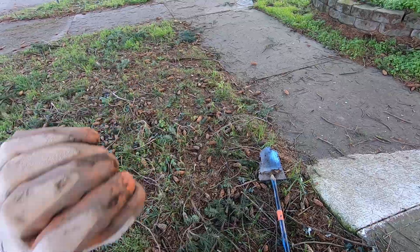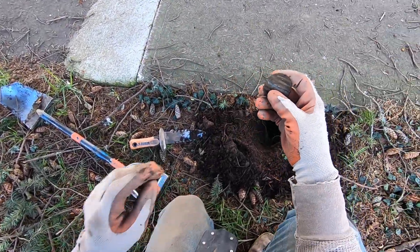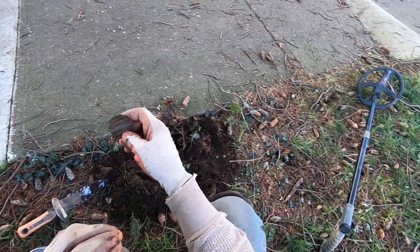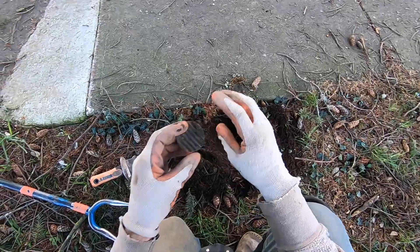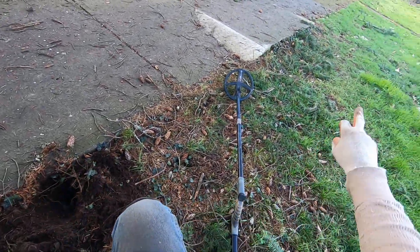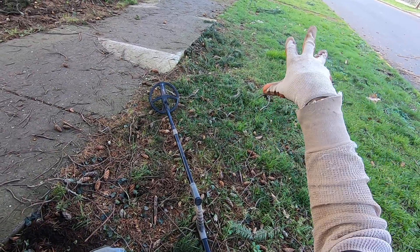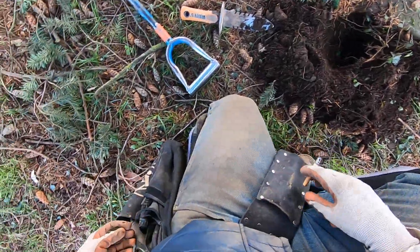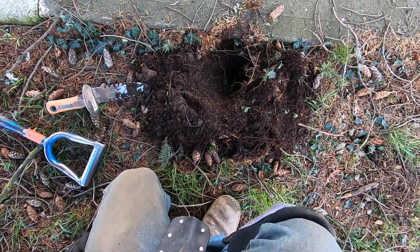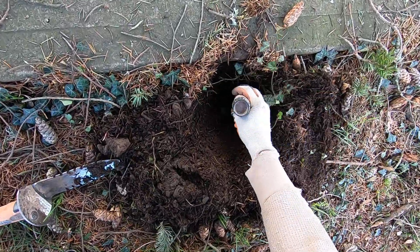I've been hitting coins in this beat up curb strip. I've been super super impressed by how this FMF coil on the Deus 2 has been performing in this curb strip. I found a silver ring, I found 15 silvers on this side of the block — just one side of the block in front of these three houses. 15 silver coins, a lot of silver. But I'm gonna pinpoint that again because there might be something else cool inside there.